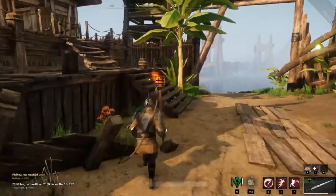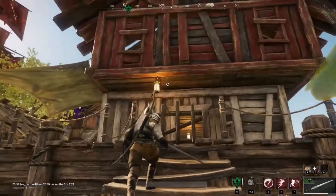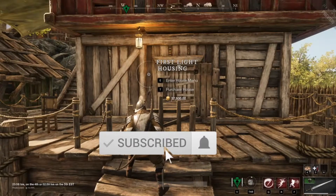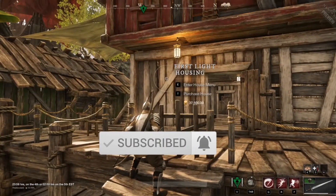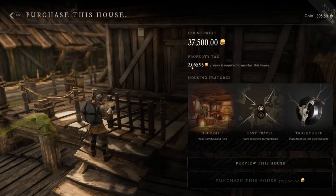Once you purchase your first home — I bought that first one for around 2000 gold, 1800 is what all the prices were at — as you can see, to purchase my second one it would be a lot more expensive. You also have a 10% property tax that is due once a week.